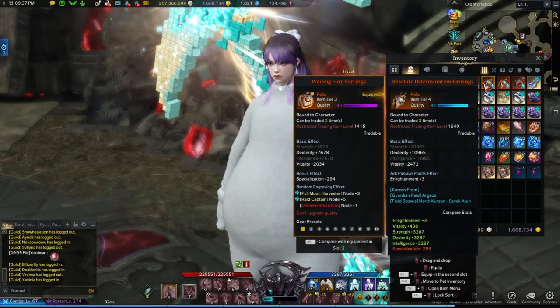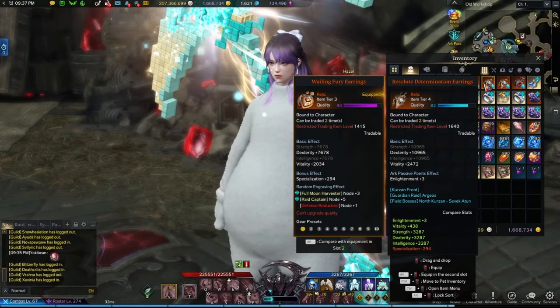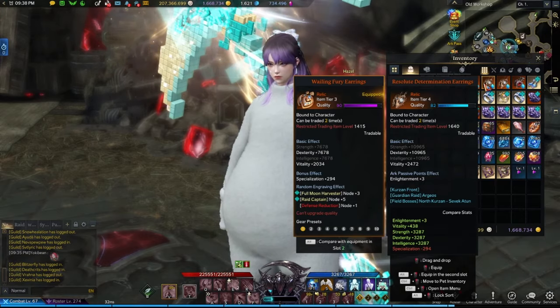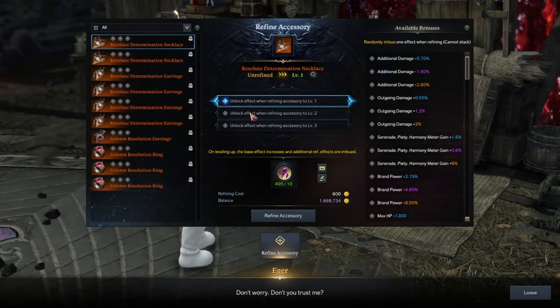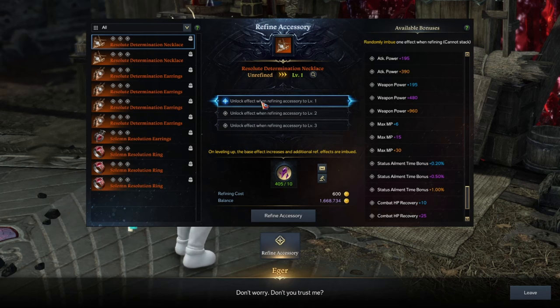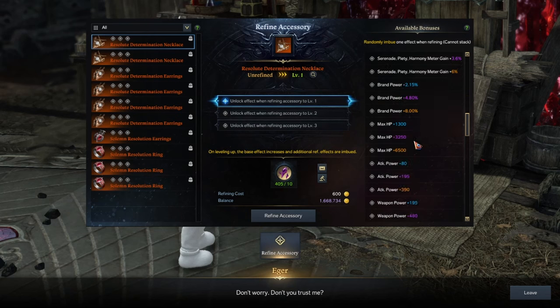That's something to think about. Next — Enlightenment Points. You need as many of these as possible, and you get more as you cut the accessory. There are three different ways you can cut it and you can get these effects. It works just like a bracelet. You get three lines and you want the orange options — those are the best. Most likely you would want something like additional damage or outgoing damage.